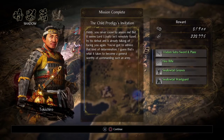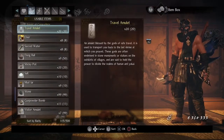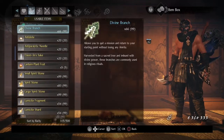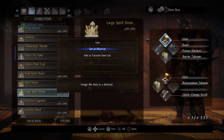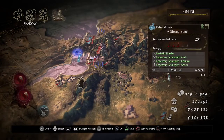What did I have on the right shortcut that I normally use? I think it was something that allowed me to get a buff for my weapon — it was either fire talisman or poison for ninja. The post-mission dialogue: 'You never cease to amaze me! But it seems Lord Ujisato isn't remotely phased by his defeat and is already talking of facing you again. I've got to admire that kind of determination — I guess that's what it takes to become a general worthy of commanding such an army.'